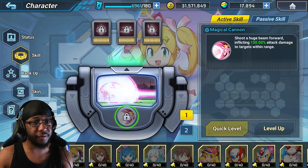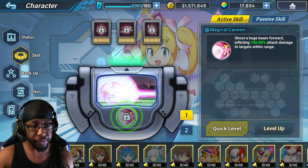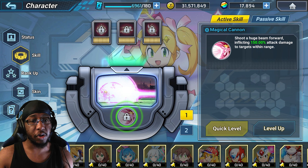But let's take a look at her active skills. First up, we have Magical Cannon. She fires a huge room forward and puts 150% attack damage to all targets within range. The range on this is actually pretty solid.